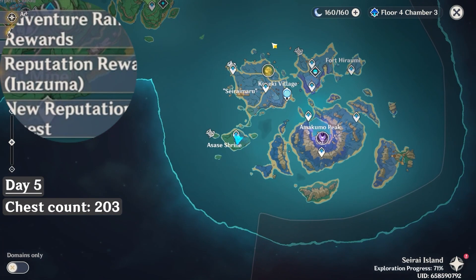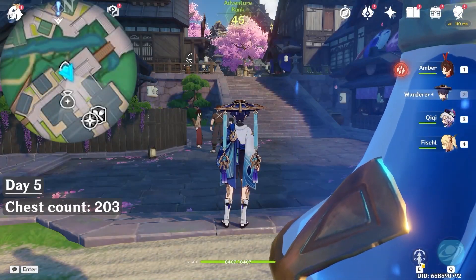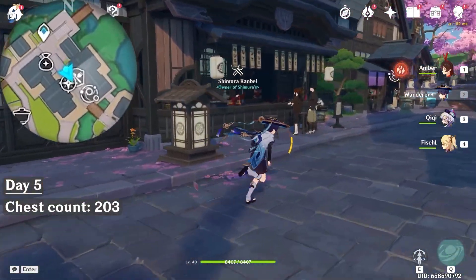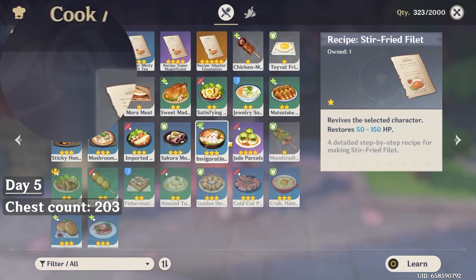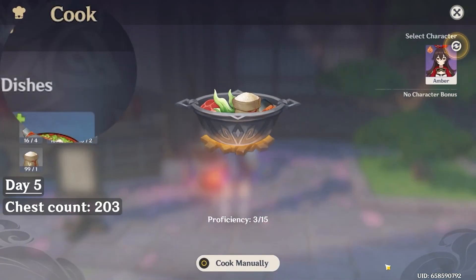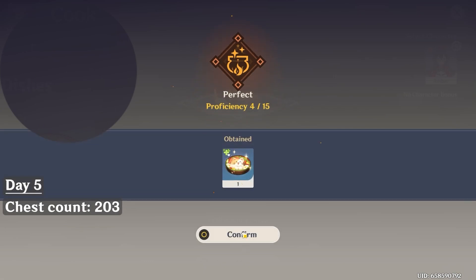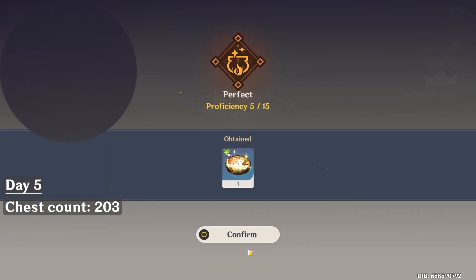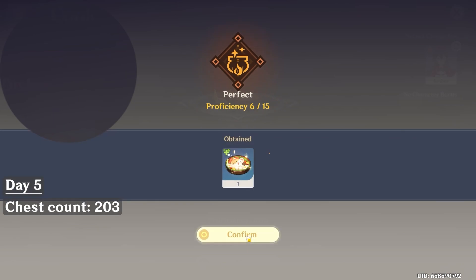For now, let's teleport to this waypoint. We are going to make 4 more servings of the same meal. If you need more ingredients, feel free to gather them in the wild, or continue to buy them from an NPC, which I showed you previously. We are going to give 1 meal each day for the next 4 days. This hidden exploration objective is only available after you have done the first 4 days in this World Quest Series.